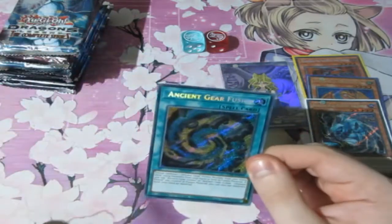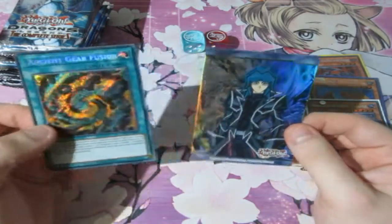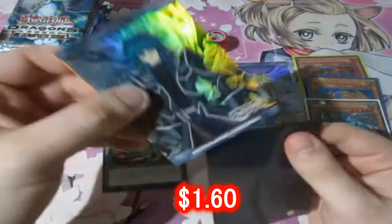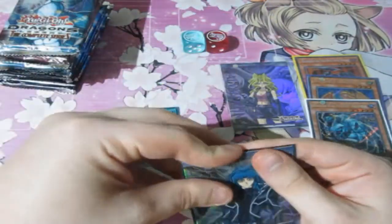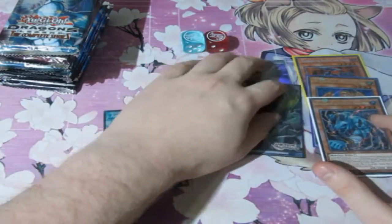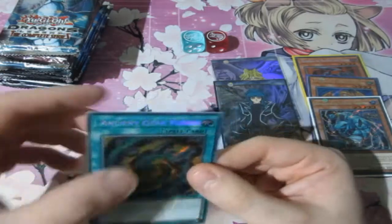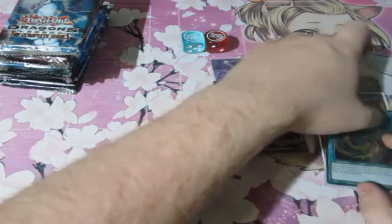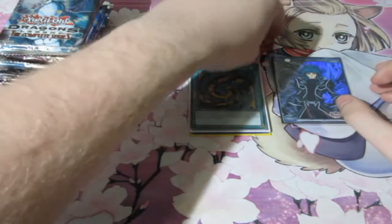Pulling an Ancient Gear Fusion card from the start is awesome. And what's the character card today? Zane Truesdale — that is awesome! Now you may be thinking, what is the hardest character card to pull? By the look of YouTube videos I've seen, the hardest one to pull is Maximilian Pegasus — who is, of course, my favourite character in all of Yu-Gi-Oh. But I'm 100% sure I'll still have my chances of getting one.